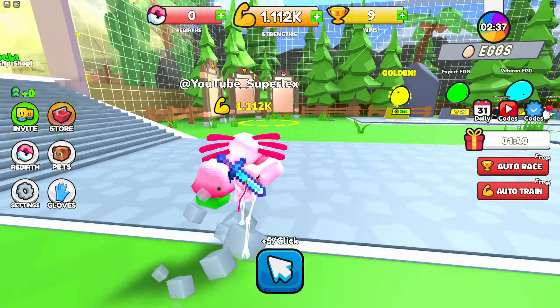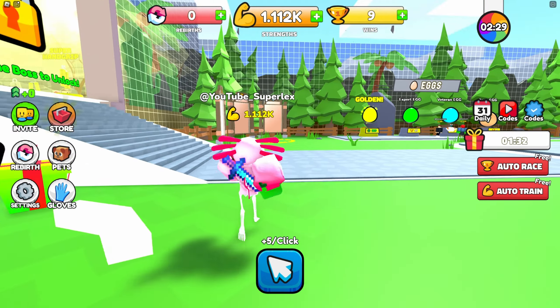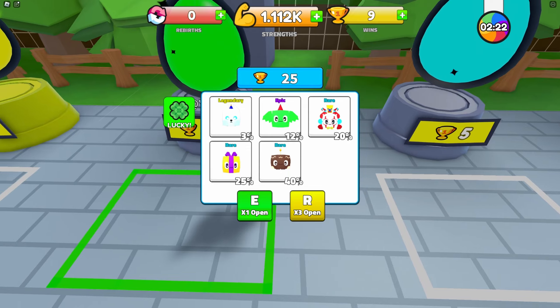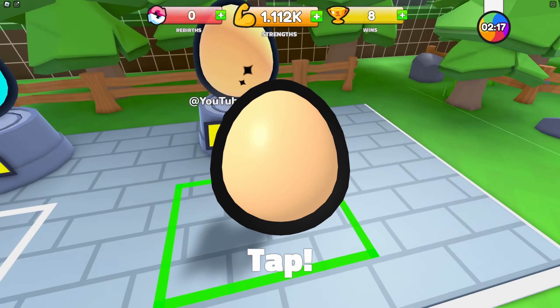Is that an axolotl? It could be an axolotl — it kind of looks like a jellyfish. But we got all of these eggs over here guys. We're going to go for the lowest egg, just one, so I can make sure that we can get a full pet kennel. That's like the number one thing — you need to get your pets up.